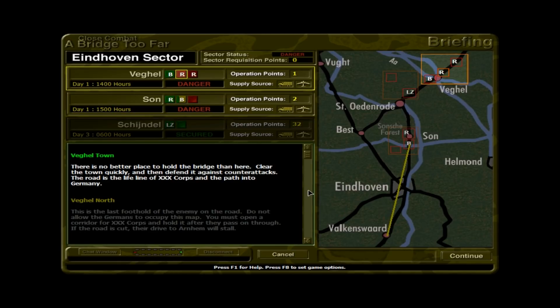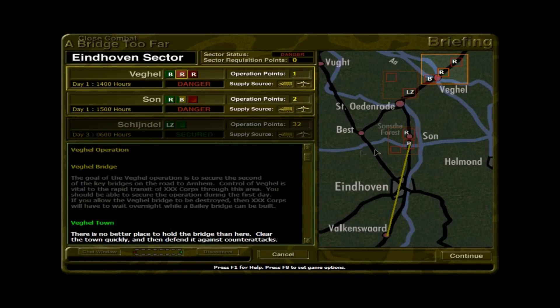We were able to take the objective and secure that roadway so that as 30 Corps advances north from the border toward Eindhoven and into the Saan area, hopefully we do better than the Allies did historically. Down by Schindel, operational points are 32. That little yellow line on the map I believe represents the fact that 30 Corps has reached Schindel, and that yellow line from Volkenvard toward Saan represents the advance of 30 Corps.